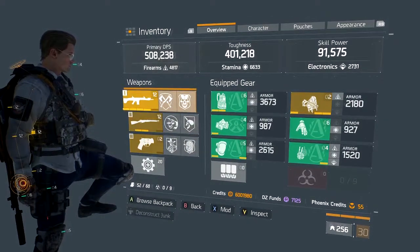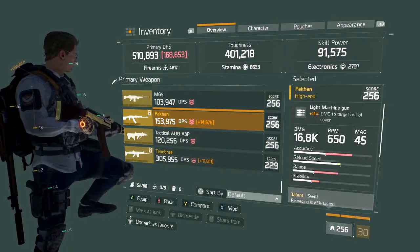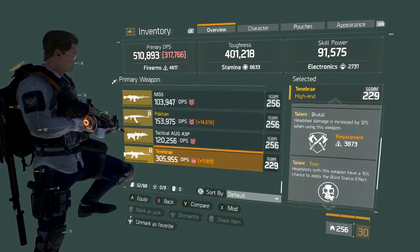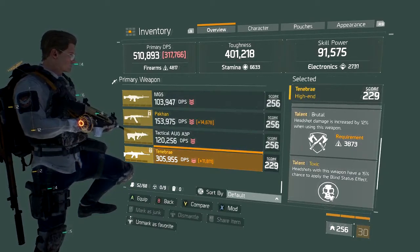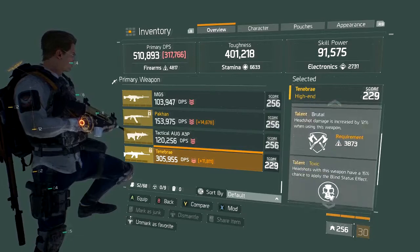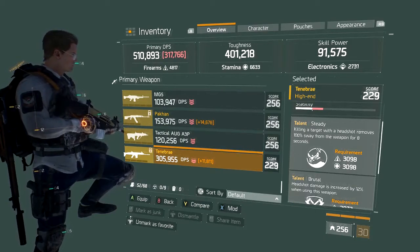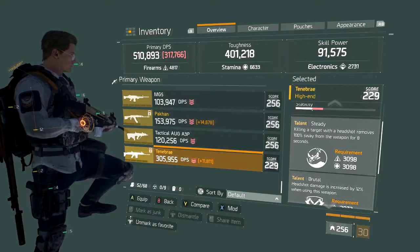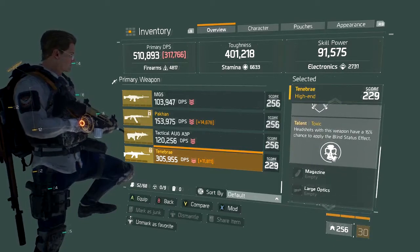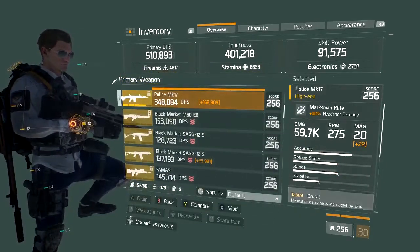Let's talk marksman rifles. I really enjoy the Tenambre — I don't have a .256 Tenambre, I got a .229 like one day before 1.5 dropped, but it's got some really cool talents if you're good at hitting headshots. You can get headshot kills with this gun, and it's a lot of fun. I really like using marksman rifles right now. Get a good bit of firearms, keep your toughness right around 400K, and push everything into firearms. Use an Alpha Bridge and you can get a lot of headshot damage, especially if you have Brutal. Toxic is fun — all these talents are really fun to mix and match with the Alpha Bridge setup.